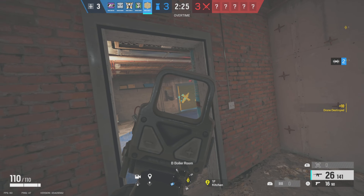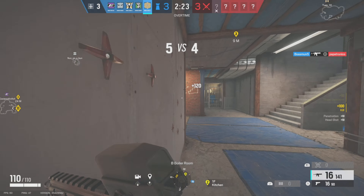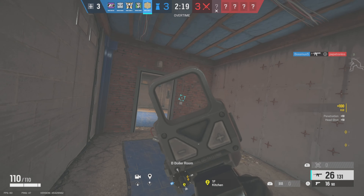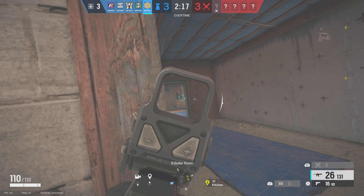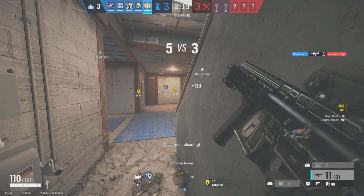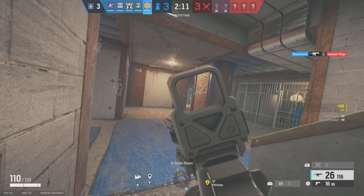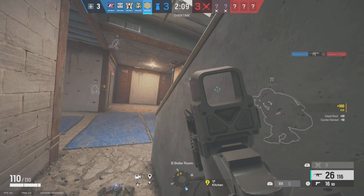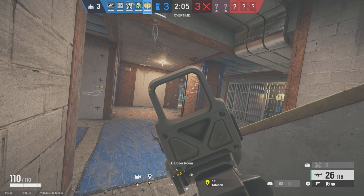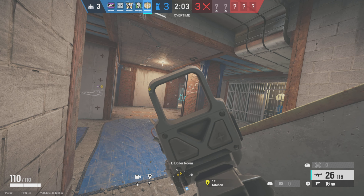I notice there's still a drone, which seems weird. So I preemptively go to the double door, I hear Sledge, and there he goes. My thought process is that someone is droning me inside the cupboard, which is one of the most obvious spots. On a whim I go and check the door, pre-fire, I hear the hammer slam, and Sledge goes down.